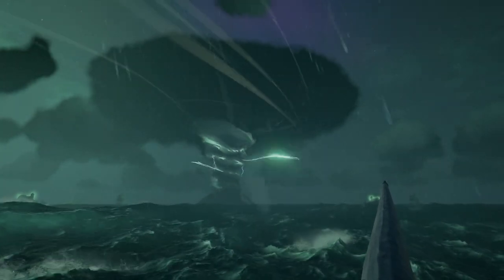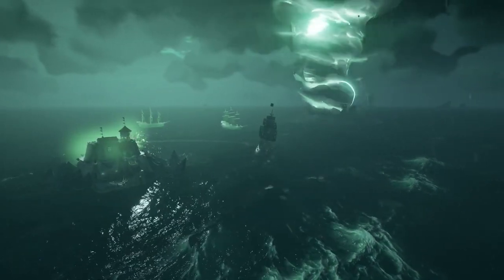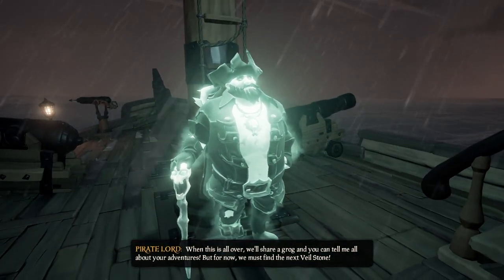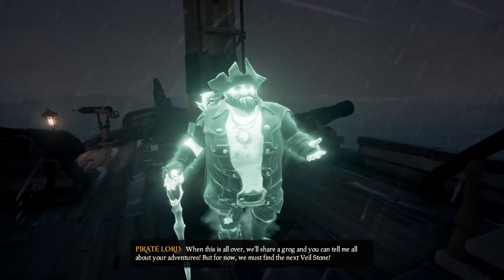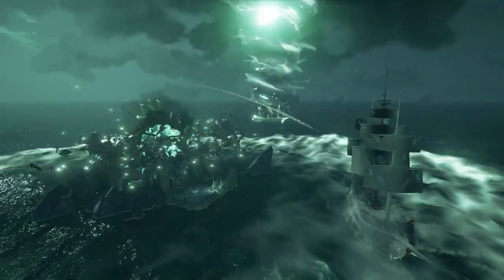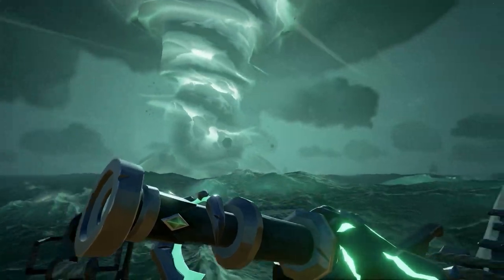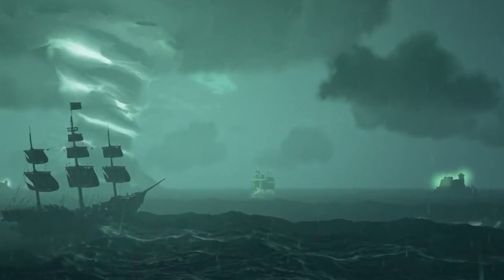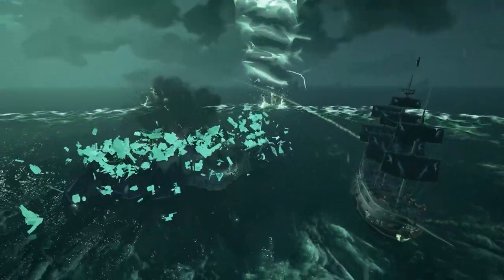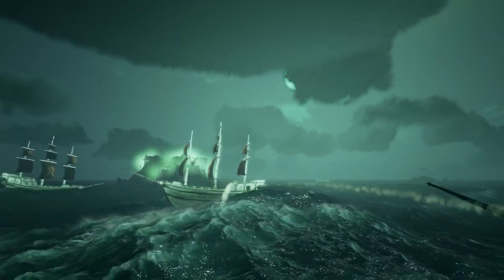Finally, the battle against the Ghostly Garrison. Once two chapters have been completed, we're met again by the Pirate Lord, who tells us that the Servant of the Flame has taken the final Veil Stone and brought a powerful sea fort from the Sea of the Damned into our world. Our objective is to smash that fort to pieces and retrieve the final Veil Stone. Sailing towards the location mentioned in our quest book, we can see a monstrous green tornado of ghostly energy, and with a flash of green lightning, three emplacements appear — these emplacements are giving the growing storm its power.